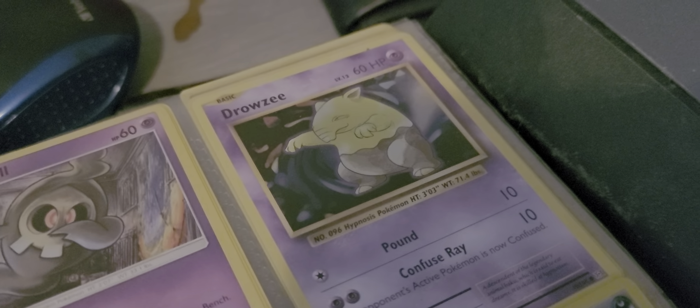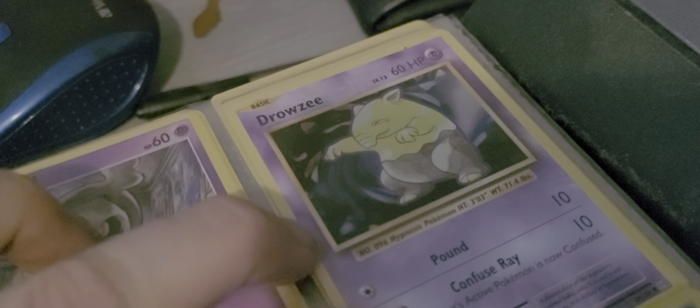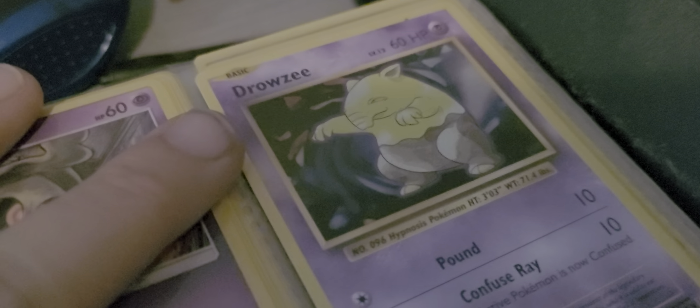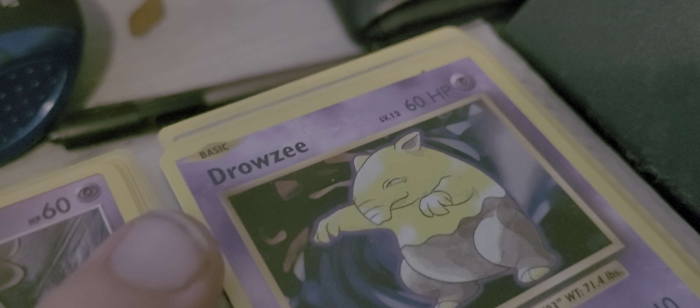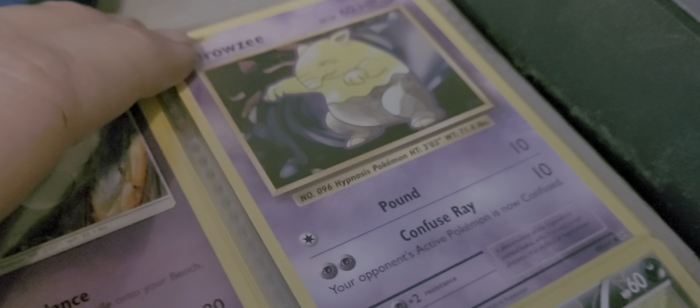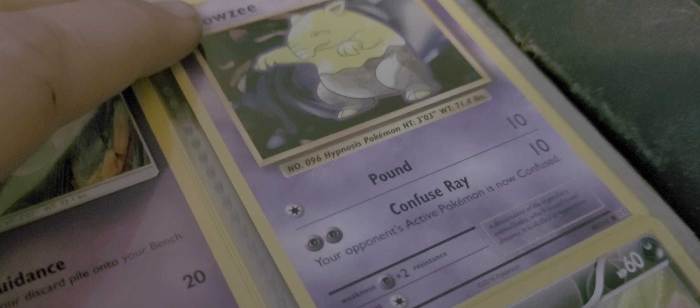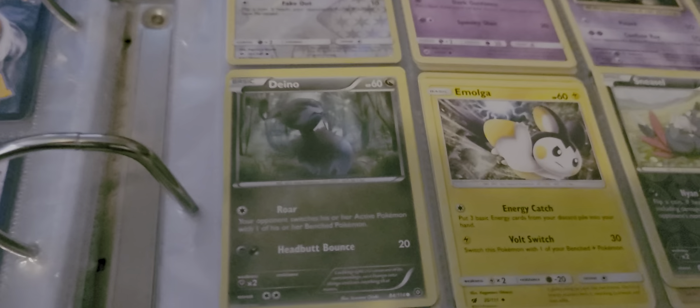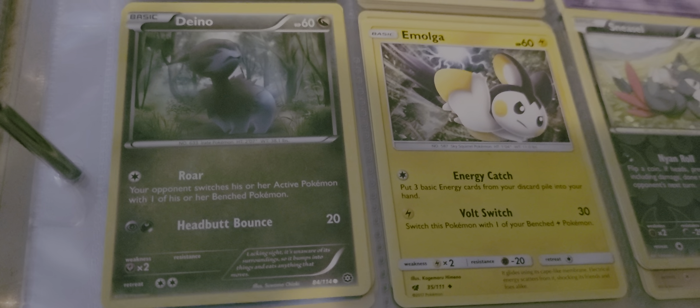And here we have a basic Drowsy — an original base card. As you can see, it even tells us what level the guy — or girl, don't judge — is. We have Pound and Confuse Rate, which both do 10. And over here we have Dino, with Roar and Headbutt Bounce.